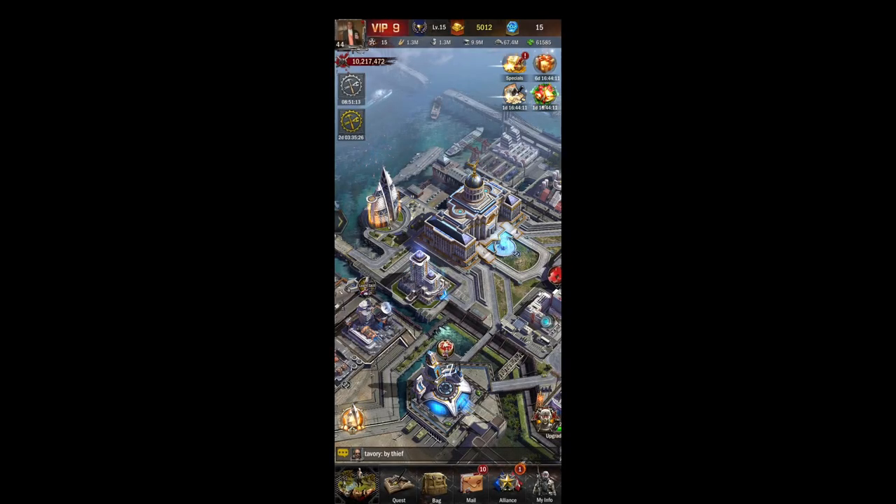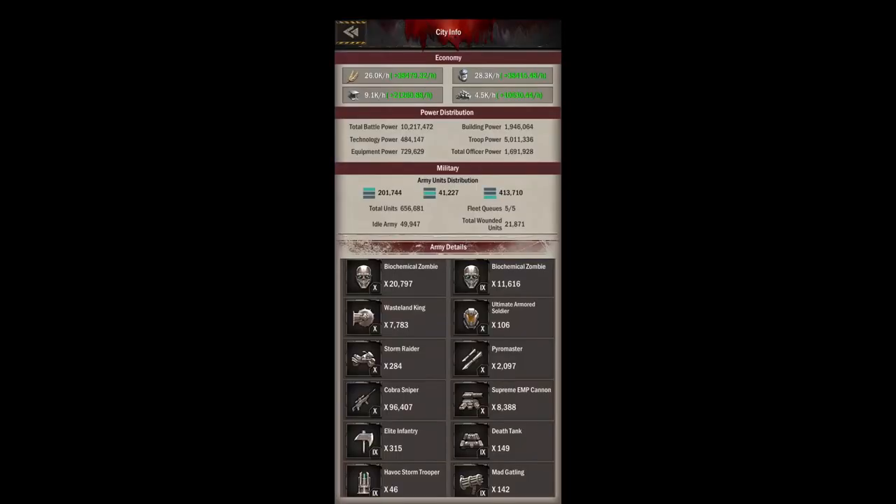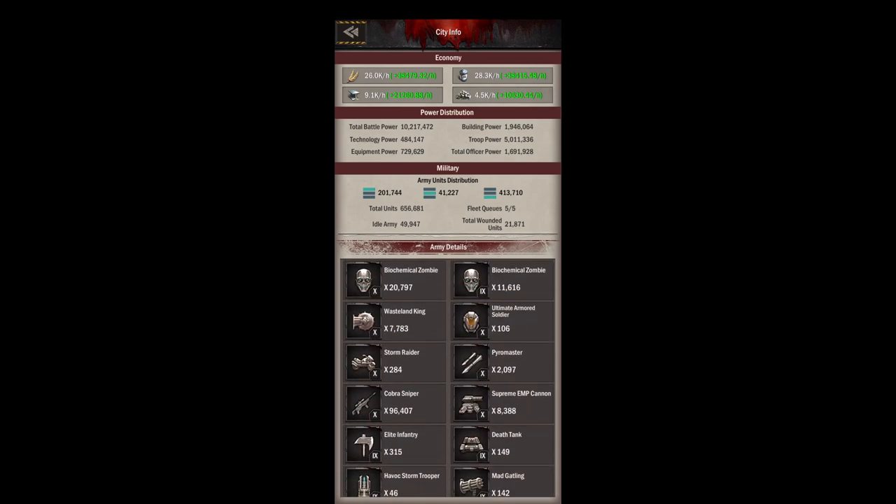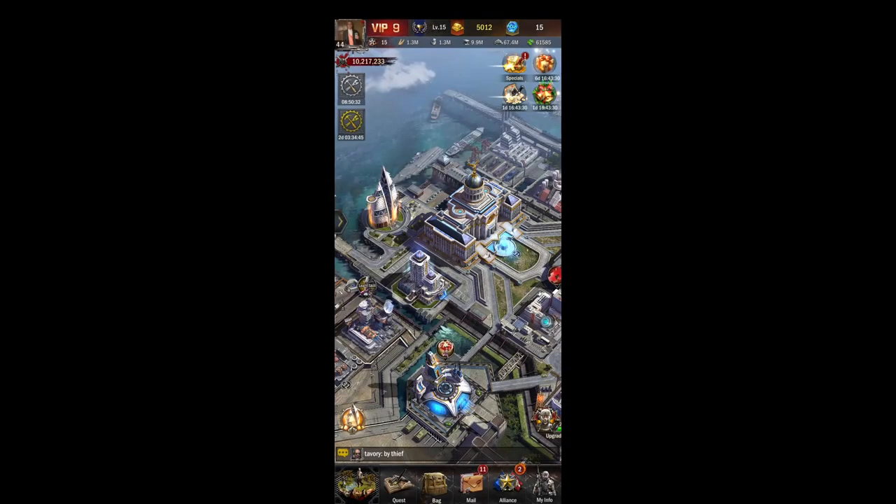Coming back, the city info tab gives you an overview of your city — some of this can be found in the garage as well, and also in the stats screen. You can see your resource output, your troops, your battle power, some of your distribution, your army details — just quick info about your city. If somebody asks you what's your equipment power or your officer power, this is a quick place to look.